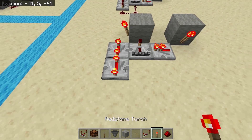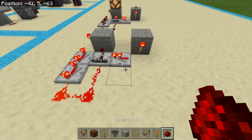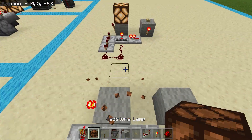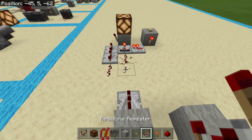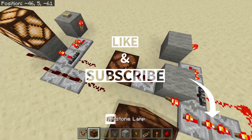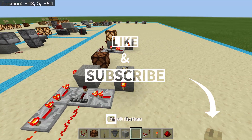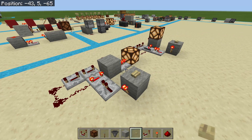Then just connect it up with redstone like so. You can take your output off of this block right here, and your input block would be right here — so there we go, we have on and off.